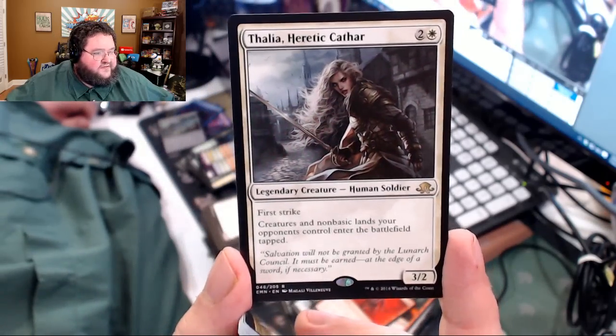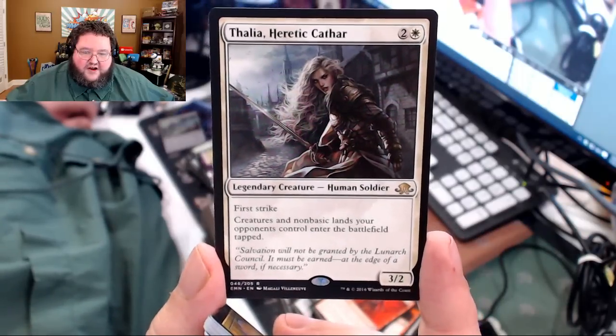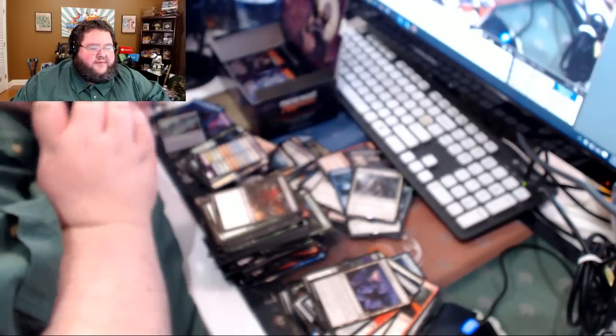Hey, there's Thalia — she's worth a couple bucks for sure. Three casting cost, 3/2 first strike. Creatures and non-basic lands your opponent controls come into play tapped. I wish it was all lands, to be fair. Non-basic lands coming into play tapped is what they do half the time anyway.